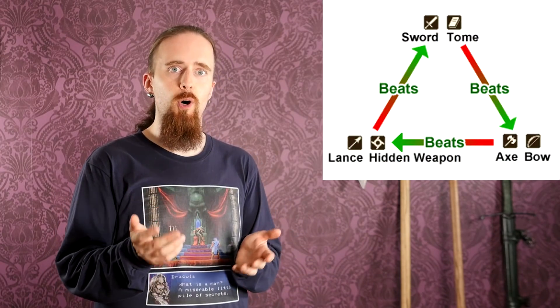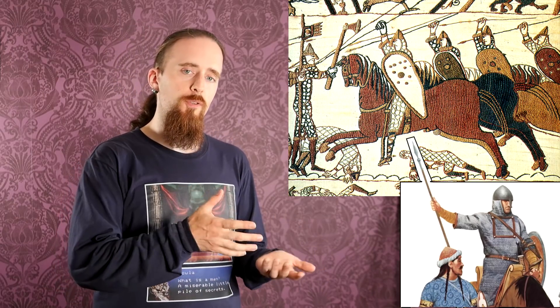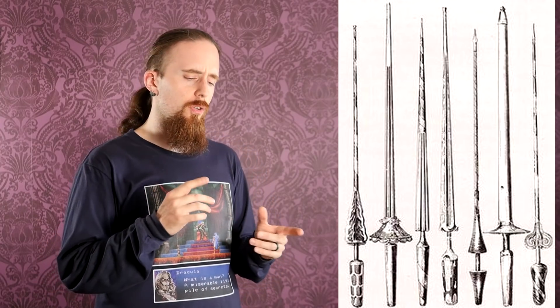For the purposes of this video, I'm going to ignore magic and the newer triangle that also includes hidden weapons, bows, and tomes — just swords, axes, and lances. What is a lance? It can be anything from a simple spear used on horseback up to very specialized jousting lances. In antiquity and the early Middle Ages there's really no clear distinction, so I'm mainly going to call them spears because the lance would just be on horseback, while a spear can be used on foot as well.